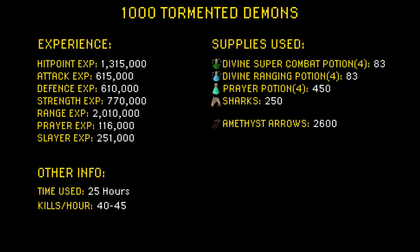When it comes to experience earned, I earned about 1.3 million Hitpoints XP, 615,000 Attack XP, 610,000 Defence XP, 770,000 Strength XP, 2 million Ranged XP, 116,000 Prayer XP, and 251,000 Slayer XP. I only did one task which was 236 kills — if I had done all the tormented demons on task I would have gotten a lot more.